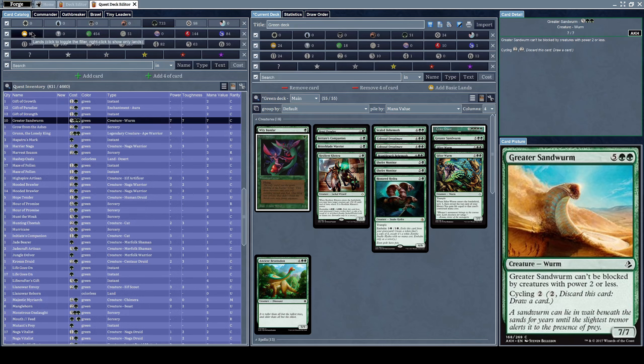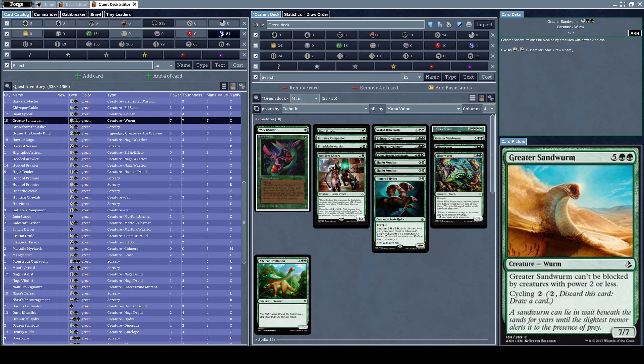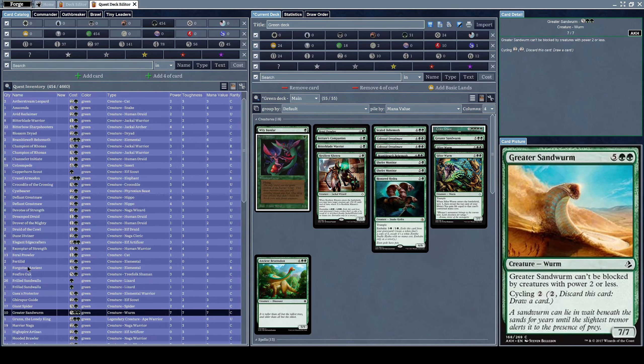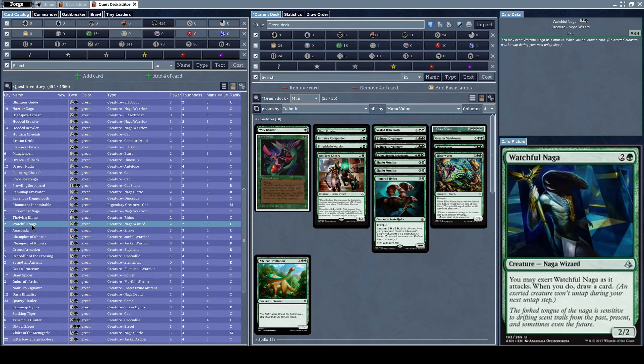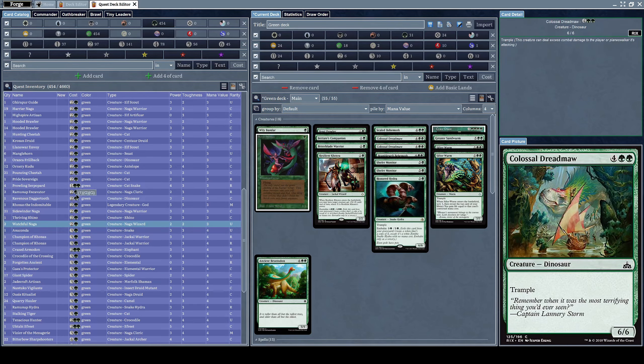Now let's filter out any card that's not a pure green card and try to add more creatures — no lands, yes creatures, no enchantments, no instants, no sorceries. What we need is way more creatures with a lower mana cost. Let's sort by mana value and add some of those. We need to reach our target of 60 cards — right now we have 55, so we need to add five extra cards.